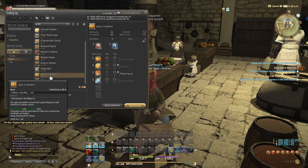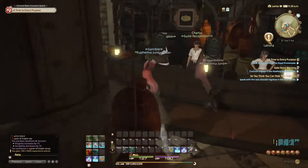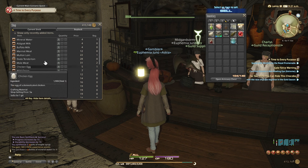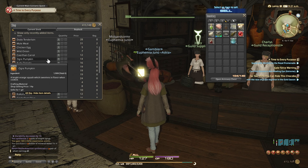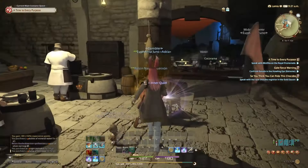What else do we need for the jack-o'-lantern? We have five maple syrup, we only need one. We need mineral water, beeswax, and ogre pumpkin. Let's see if we can buy those. We have mineral water... ogre pumpkin... and one beeswax. Alright, we can make a jack-o'-lantern!